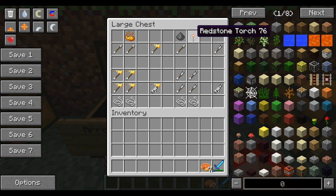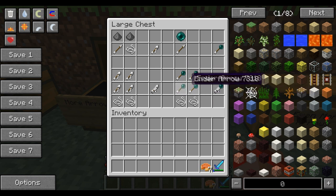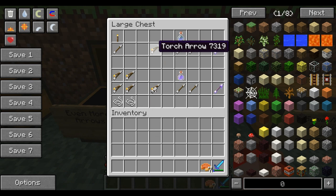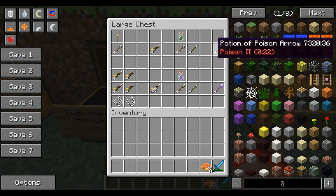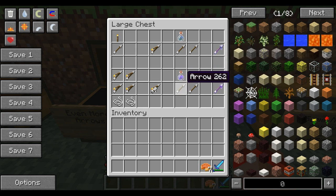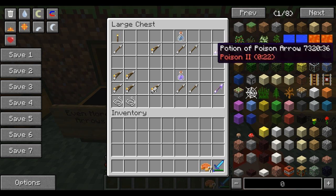For an impact explosive arrow, you need an arrow with gunpowder and a redstone torch above it. For the fused explosive arrow, you need an arrow with string and two gunpowder. An ender arrow requires an arrow with an ender pearl above it. For a torch arrow - wherever you fire it, it will place a torch down. Then there are potion arrows: two arrows and whatever potion you'd like. You could fill it with any potion, including splash potions, and it'll give you that potion arrow.